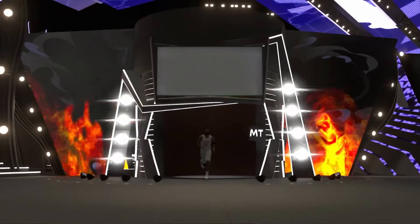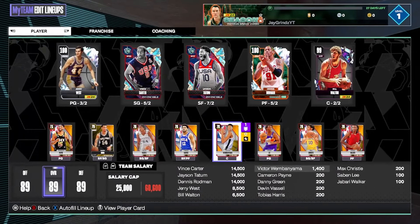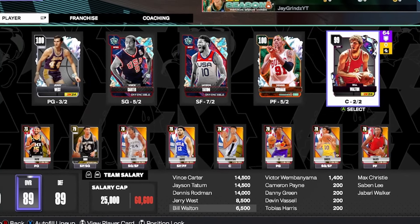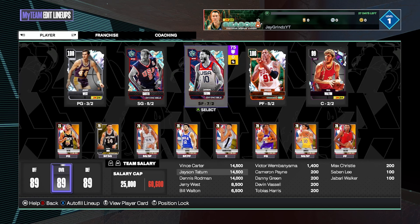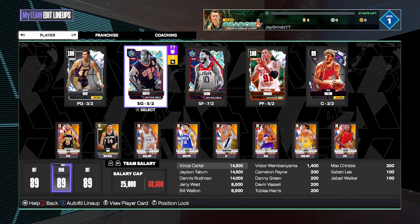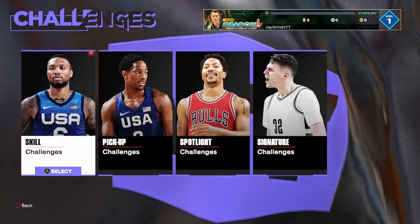This is an insane start — we have a full starting five full of Dark Matter plus cards already, which is pretty crazy. There's Tatum who only plays small forward and power forward, but he's an invincible and that's what I need him for. Just like that, this is our new squad without even playing a single game. Jerry West starting point guard, 100 overall — Invincible Vince Carter, Invincible Jason Tatum, 100 overall Dennis Rodman, and 99 overall Bill Walton.